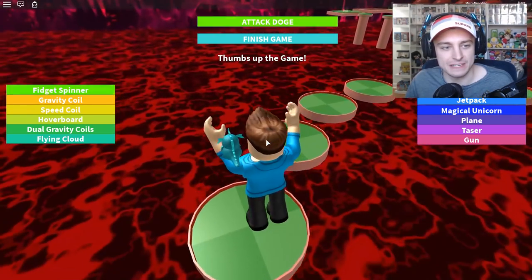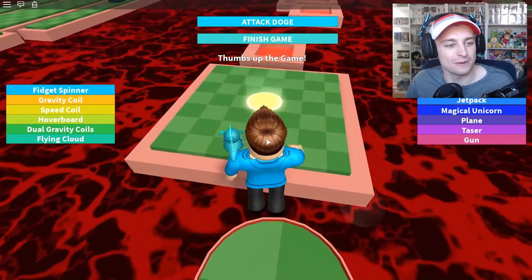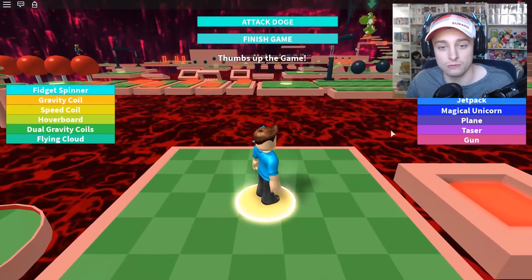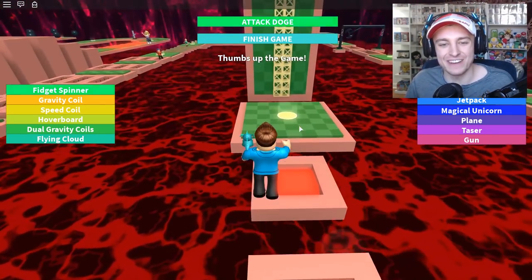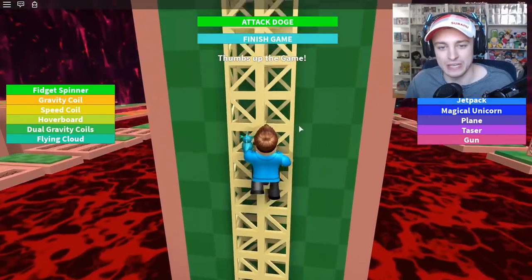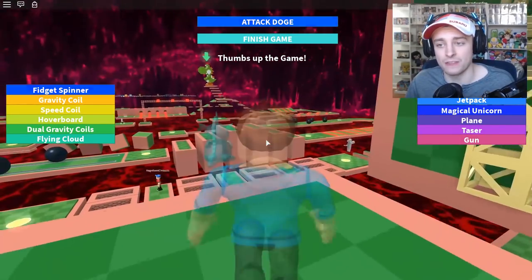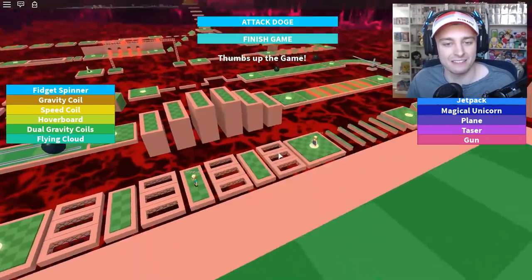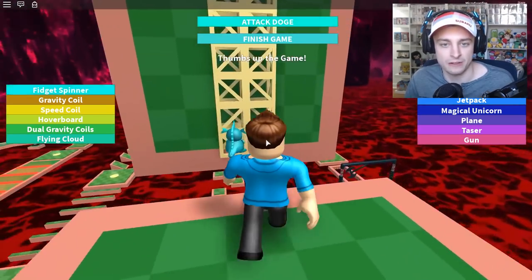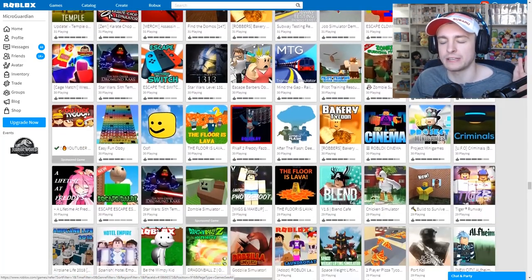I see Yoshi down there — I wonder if Yoshi is the finish line. You can also get fidget spinners, gravity coils, speed coils, hoverboards, and dual gravity coils. Oh, I'm not supposed to touch the red! I'm probably not going to do the entire obby, but honestly it looks like a pretty good one — other than all the Robux stuff advertised all over your face so you can barely see your screen. Hopefully they didn't steal all the builds from somewhere else either.